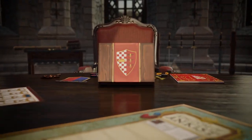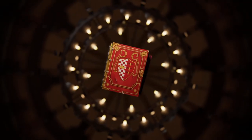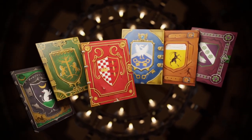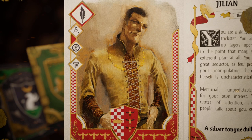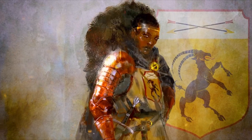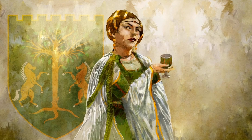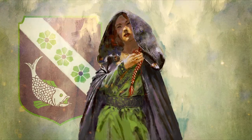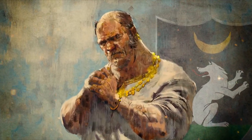Take your seat at the Queen's Council, and choose your own persona from a pool of six unique characters. You will live the story from their perspective. Will you be a cunning master of subterfuge? A fierce military leader? A greedy merchant? A philosopher advocating for progress? An aristocrat with a penchant for the occult? Or a vicious lord tied to criminal activities?